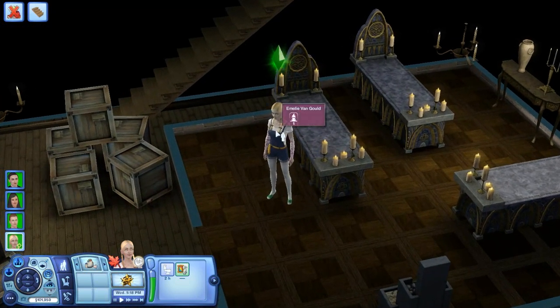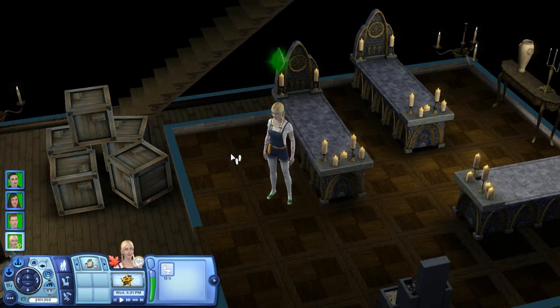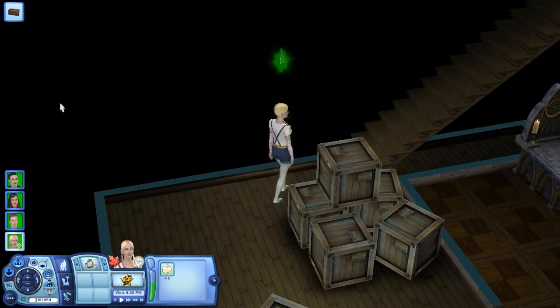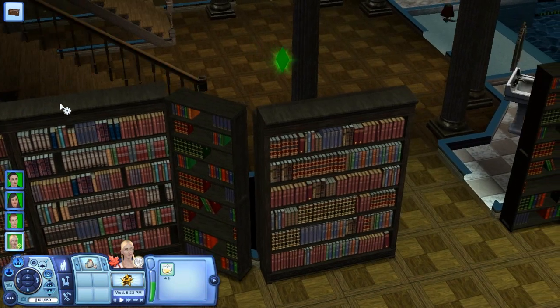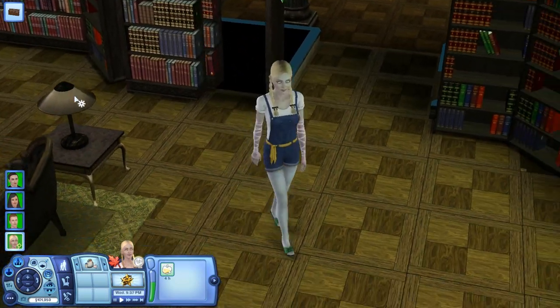I'm trying to reset a Sim named Emily LandGold because she's in the way. There we go — fixed. We're going all the way upstairs and the game is actually running really well right now. I love how the dark aesthetic looks in this mansion.